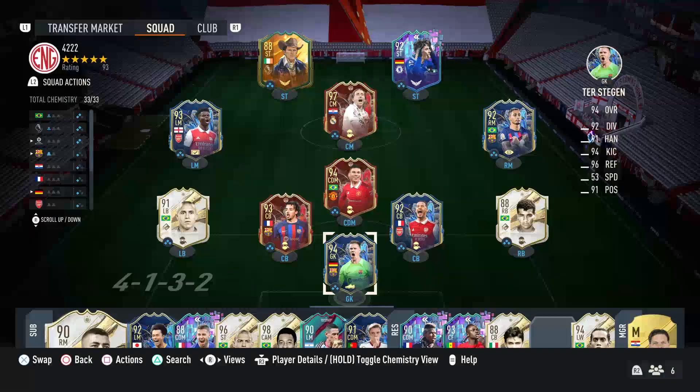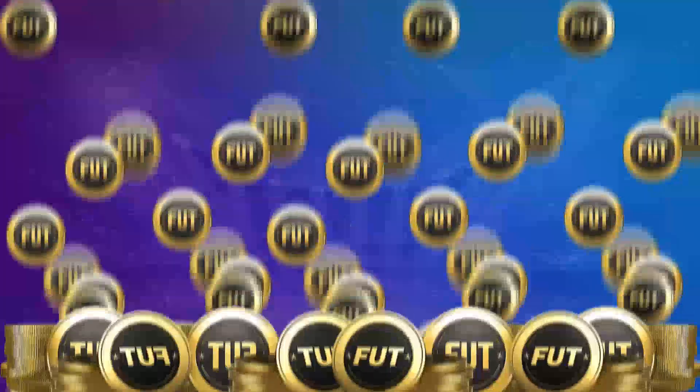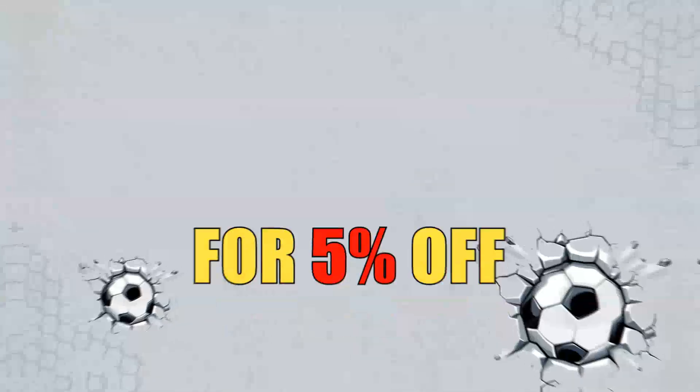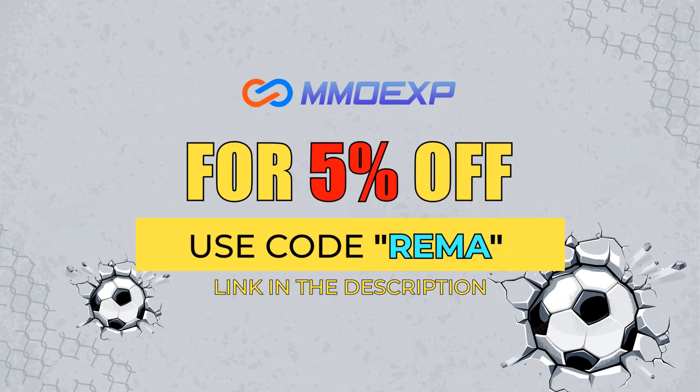Just before we get started guys, I'd very much appreciate it if you could drop a thumbs up, it does really help me out. It's time for shapeshifters, so if you guys need any coins, make sure you check out mmoxp.com. Their link is down in the description. They're fast, cheap and reliable and if you use my code RIMA, you can get yourself a very nice 5% discount.